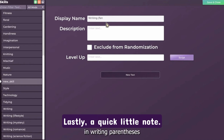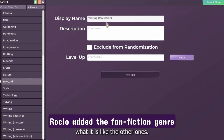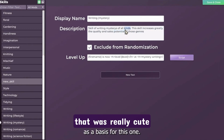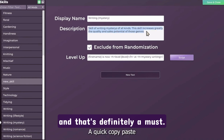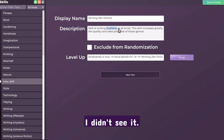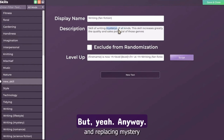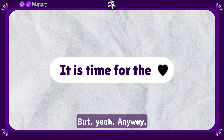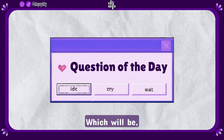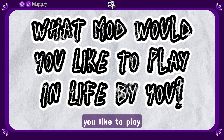A quick little note: Rocio added the fan fiction genre to the writing skill, which I thought was really cute and is definitely a must. But shouldn't fantasy be a default skill? I was looking and I didn't see it — minor, but yeah. Anyway, that's it for this video. I appreciate you making it to the question of the day, which will be: what mod would you like to play in Life by You? If you're hungry for more Life by You deep dives, click the video on the screen right now. Enjoy!